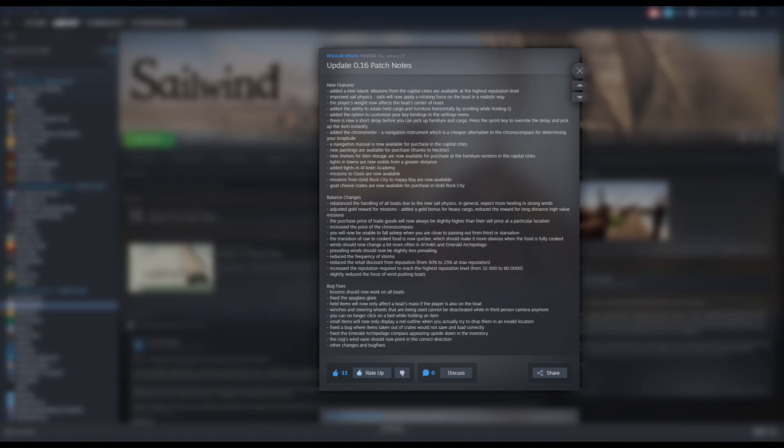For balance changes, they basically rebalanced sailing overall — the handling of all boats due to the new sail physics. In general you can expect more heeling in strong winds, so you'll need to be careful about reefing your sails or counterbalancing with your body weight. The frequency of storms has been reduced, and winds should now change a bit more often in the Alon and Emerald Archipelago, so prevailing winds should be slightly less prevailing. I remember one ocean journey where the wind came directly out of the east and wouldn't budge, forcing me to tack upwind for five days.